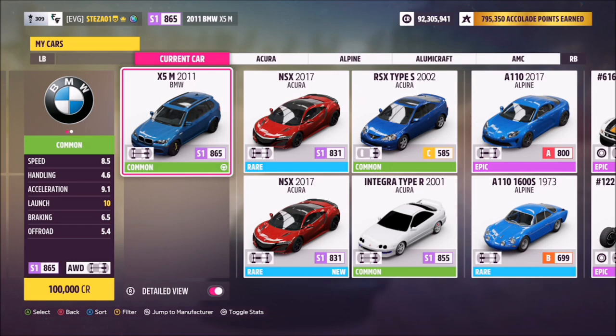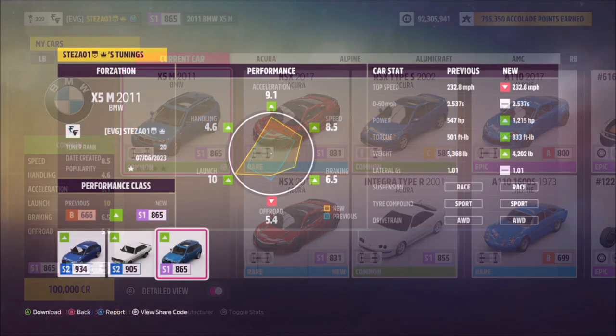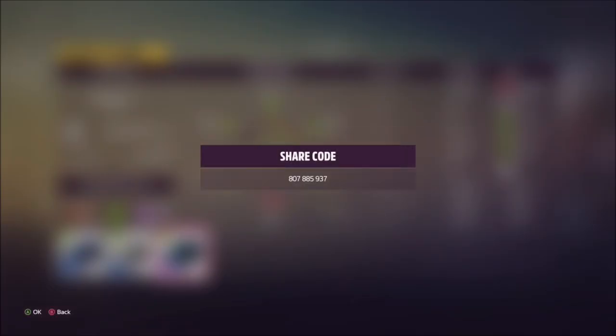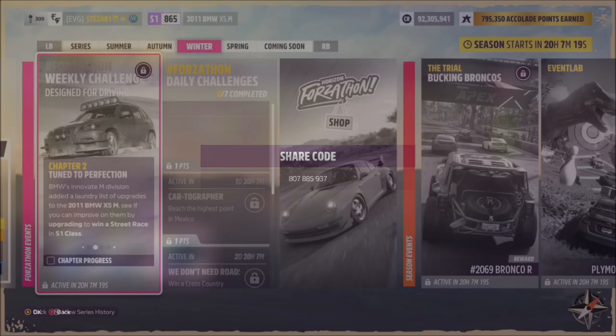This is a 2011 BMW X5 M. It will set you back 100,000 credits from the Auto Show, or you can possibly get it cheaper in the auction house. I have also created a tune for you guys to use — it's called Forzathon and the share code is on your screen. Hopefully this should help you out with some of the challenges.